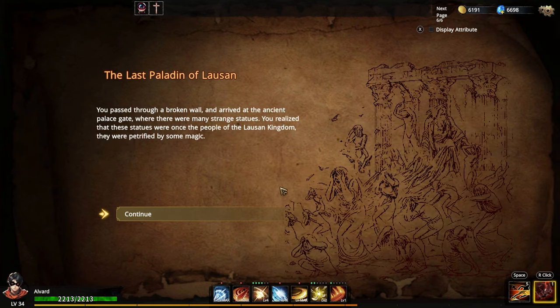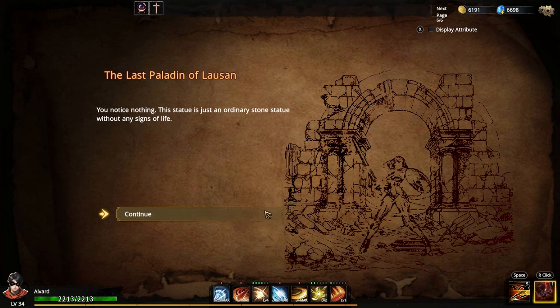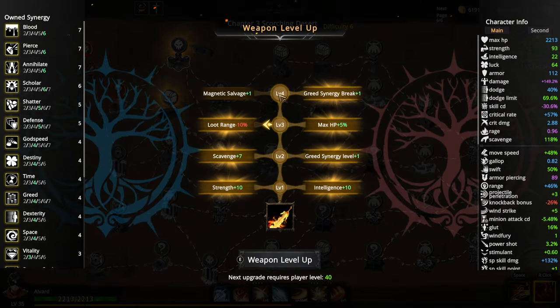You realize those statues were once people of the Luzon kingdom — they were petrified by some magic. You notice a statue of a female paladin that looked firm and brave, as if she did not give up protecting the kingdom even in the last moment of her life. You admire her loyalty and sacrifice. We don't have magic since the 6th. Continue your journey. We're not small enough. I messed up — I took the wrong level. Heat range minus 10%.